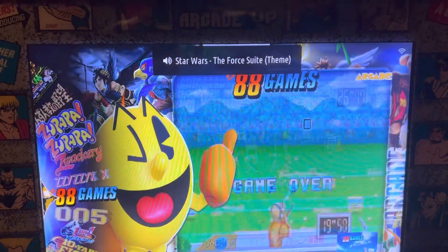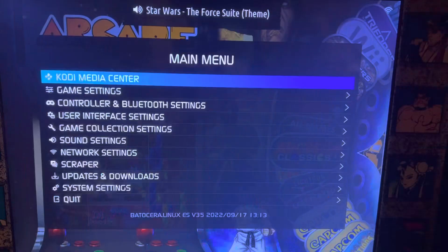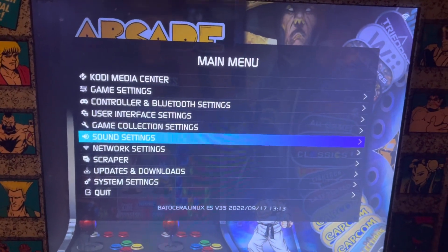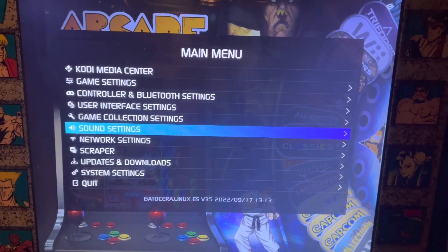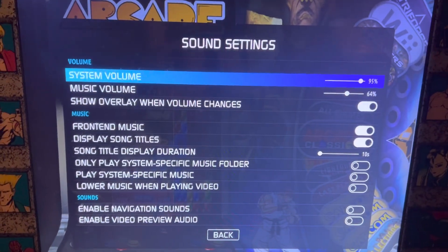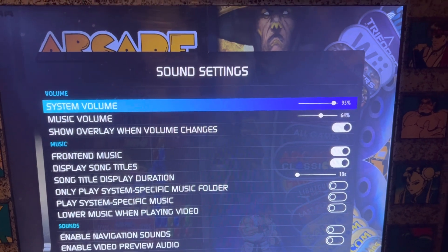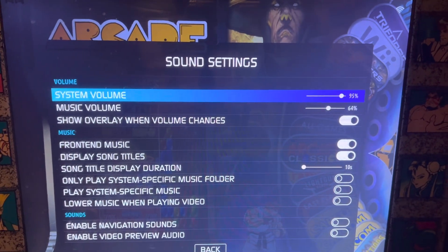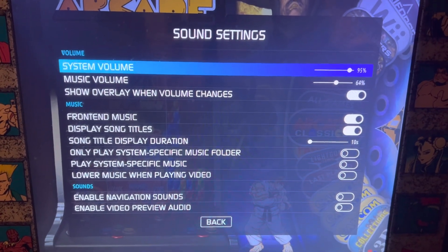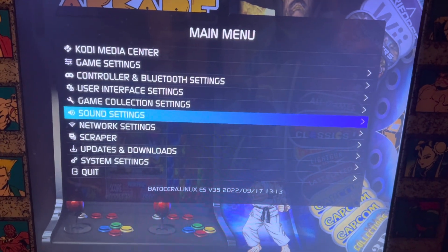If you want to go into the sound settings — we ask you not to mess too much with the settings on here — but sound settings is probably the only thing you'll really need to go into. The system volume is your system-wide volume, and music volume is the music volume for what's playing in the background.